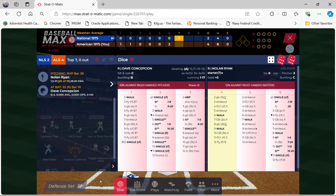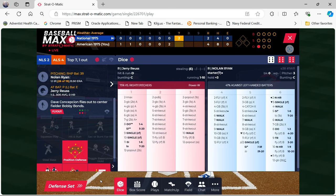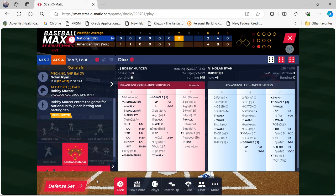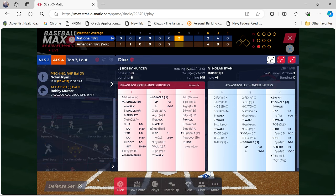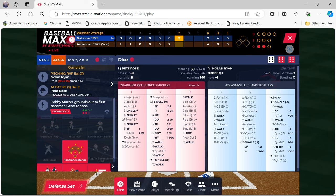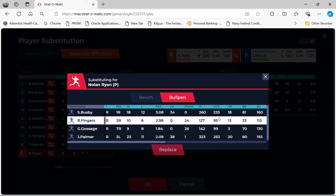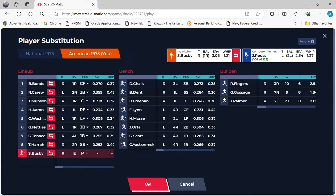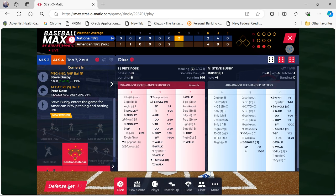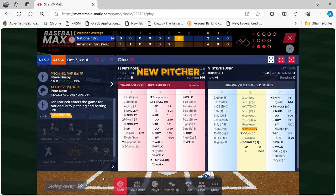Ryan gave up that homer to Cey. Dave Concepcion flies out to center, one down. They pinch hit Bobby Mercer for pitcher Jerry Royce, who grounds out. I go to the bullpen — bringing in Steve Busby to replace Nolan Ryan. Busby strikes out Pete Rose.